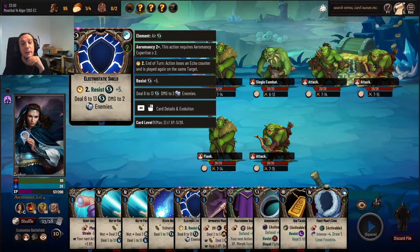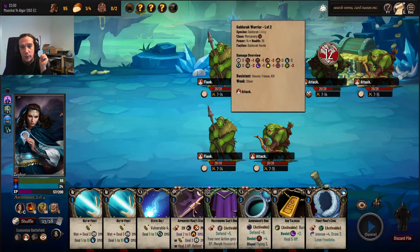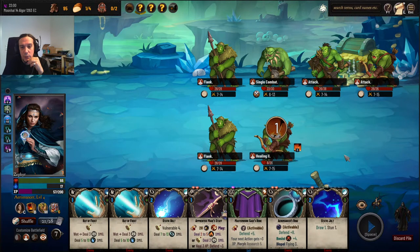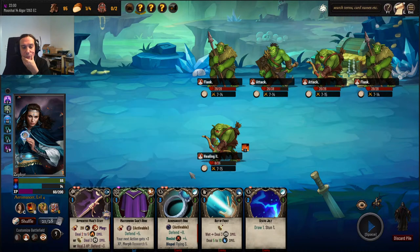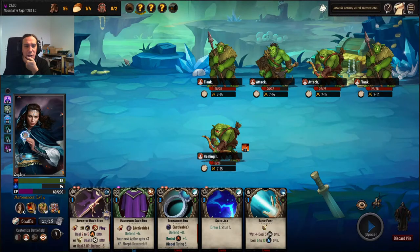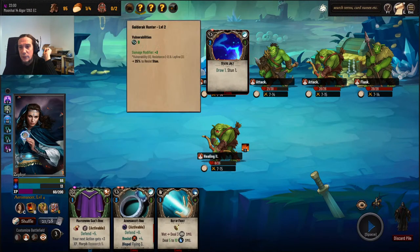Action loses an echo counter and is played again on the same target. I have to put the electrostatic shield on somebody who's not going to die immediately — so it's more like that. Now I'm not supposed to kill off that guy, because otherwise the electrostatic shield will expire. It's played on my character — so why the hell did it expire last time? Oh well, no use pondering about that.